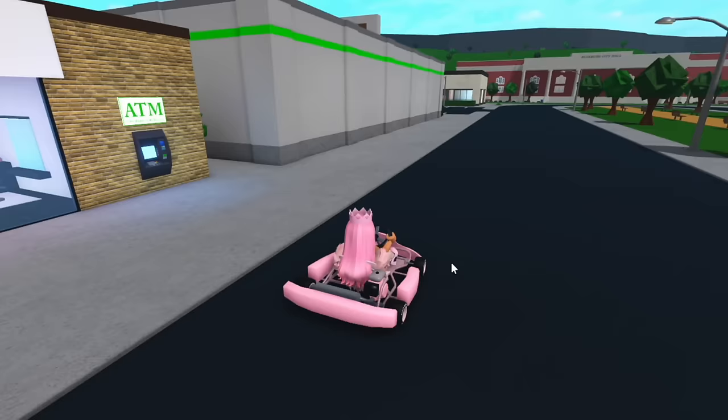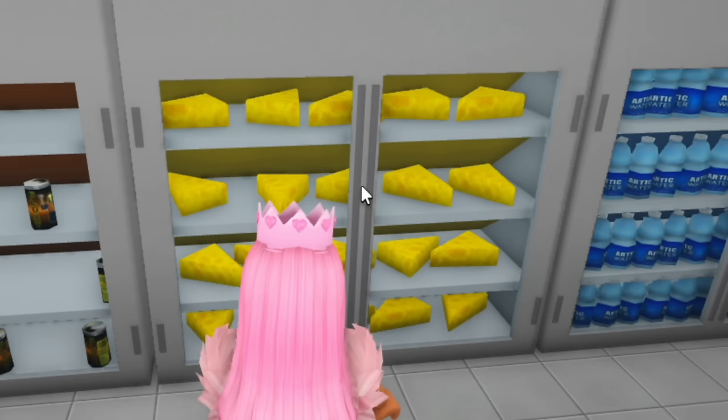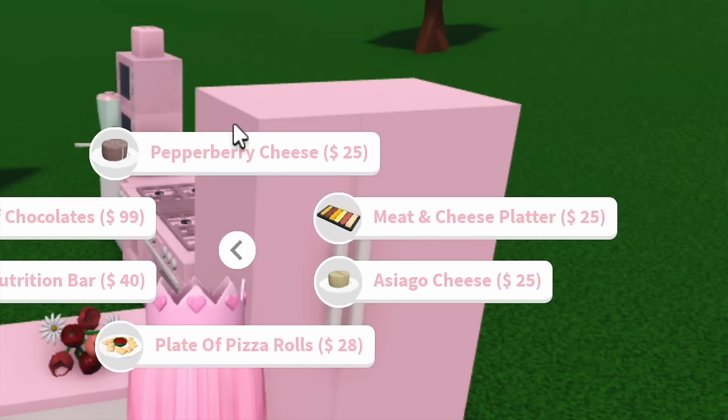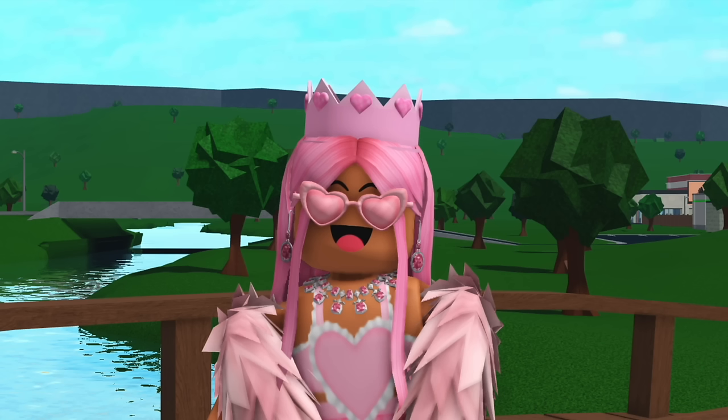Cheese — this is a bit of a random entry. Basically if you go to BFF Supermarket in the town, you'll see in some of the fridges there's cheese, but you can't actually buy it — no buy option will appear unlike the other fridges. It's been like this for years and nobody knows why they added cheese without the ability to buy it. We did actually get cheese added last year that you can eat, and also a cheese item for the mouse trap, but the famous supermarket cheese is still something our avatars will never have the pleasure of eating.